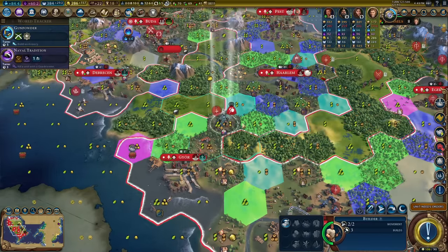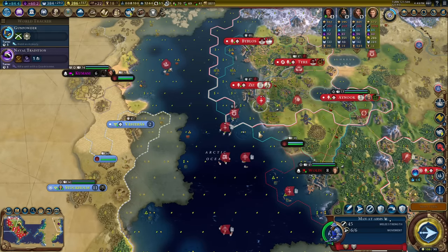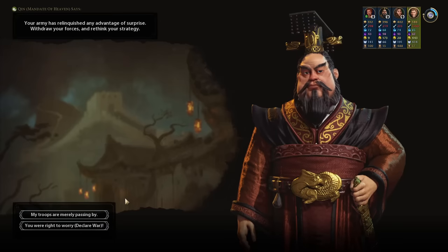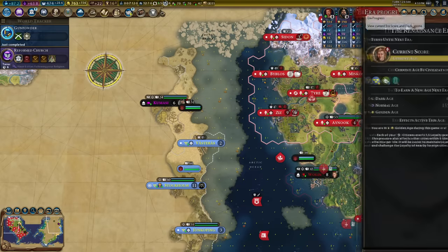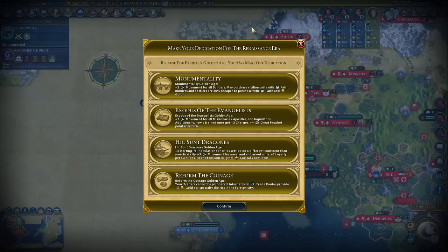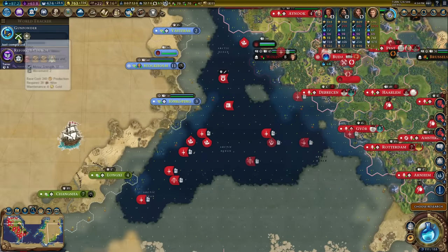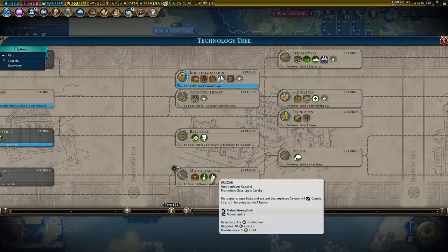I'll be the world's first ferociraptor — like a dinosaur but more atrocious at war crimes. I'm still settling too — just filling the continent up. Golden Age for me and Sweden, Normal Age for China, Dark Age for Gaul. Next great person is Hixon-Draconas — two movement for embarked and ship-built units, which is really big combined with the plus two from levying. Gunpowder just earned.